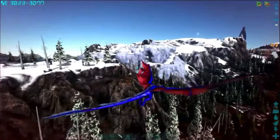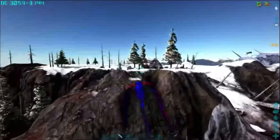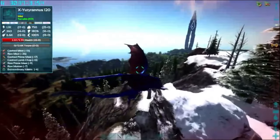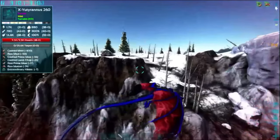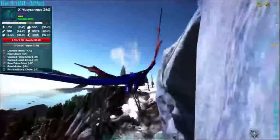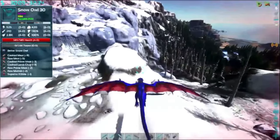If you guys want to see the best place to find X-Utrannus, come here on the map — it's by far the best place to find him. By the way, this is on my server, Gekko and Friends. Oh my gosh, there's another one right here — are you kidding me? Alright, there's the one we want. That one fell down the hill — good. The other ice golems have lost their aggro, so that's a good thing.